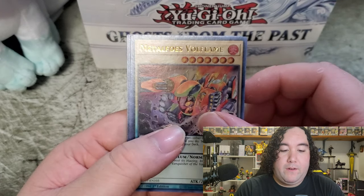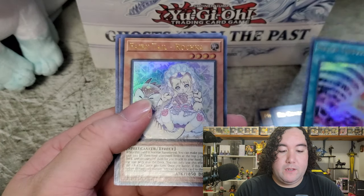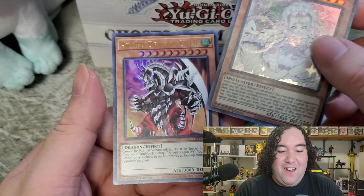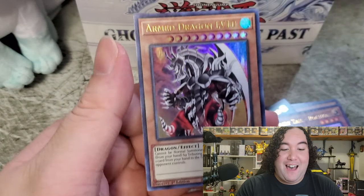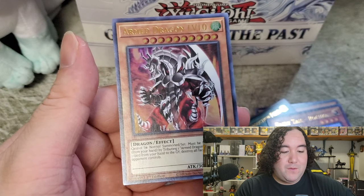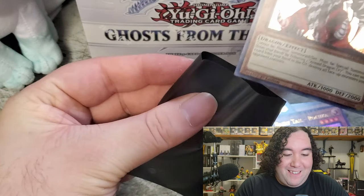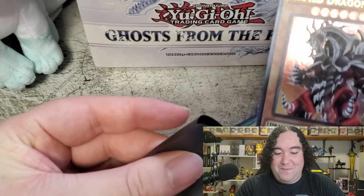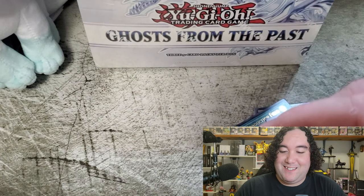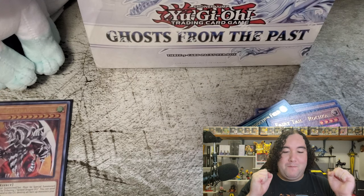Okay: Volflame, Recover, Molten Conduction Field, Fairy Tale Raka, and Arm Dragon Level 10. I am actually not mad at this - Arm Dragon Level 10 is one of the cards I actually super wanted, so we're going to quickly sleeve the card. Still no ghost rare - I am not too surprised that we're still not able to get the ghost rare, but don't worry guys, we still got the box.